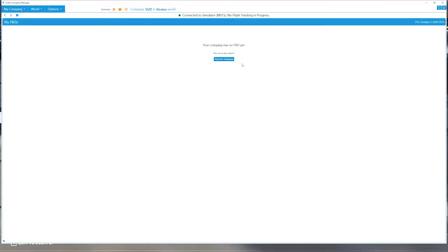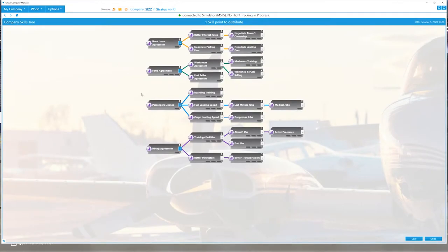You can buy FBOs at any airport as long as you have the money. The skill tree lets you spend experience points to unlock abilities — for example, if you click on bank loans you can get bank loans; without it you cannot. At the beginning you can only fly cargo unless you get your passenger license. I have one skill point to distribute, so I can choose the passenger license and then my first job could be flying passengers instead of just cargo.